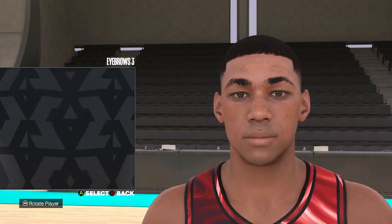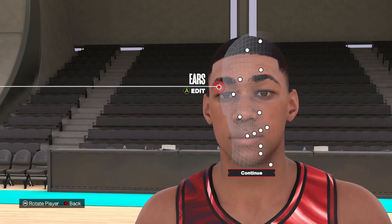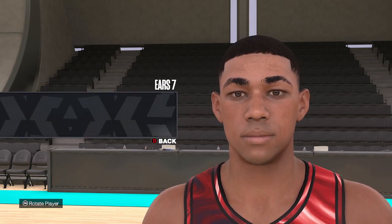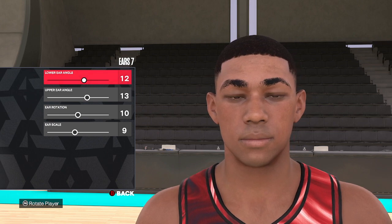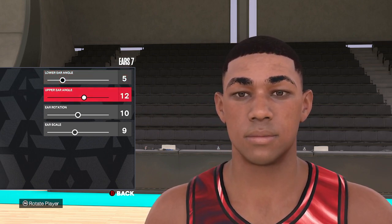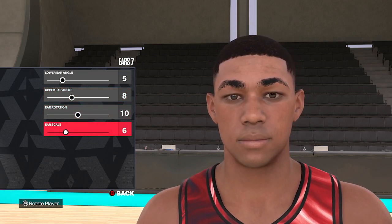For the eyebrows on Wilt, we're going to go eyebrow style 3. We're going to change the hair color to black. Down to the ears, we're going to go ear 7. Again, from top to bottom we're going 5, 8, 10, and 6.